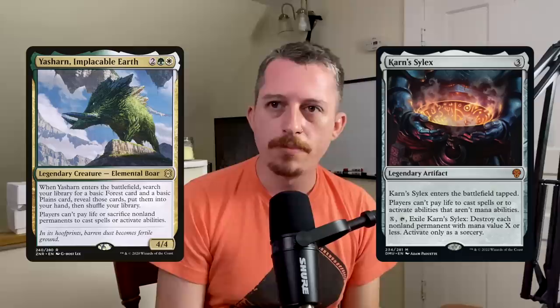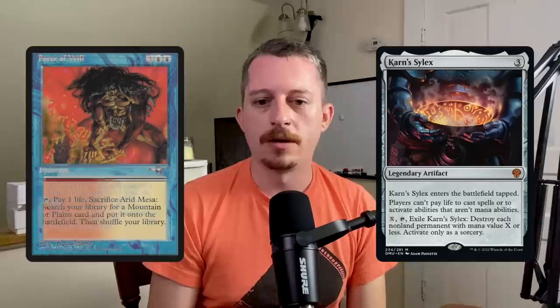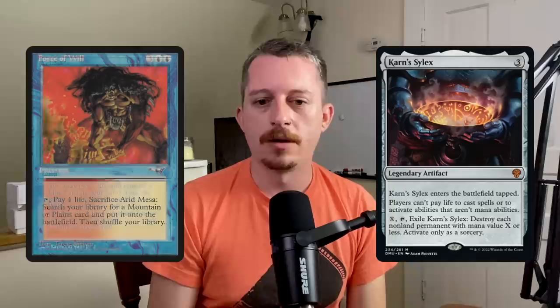Card number five is Karn's Sylex — a three-mana legendary artifact that enters tapped. Players can't pay life to cast spells or activate abilities that aren't mana abilities. You can also pay X and tap it to exile the Sylex and destroy each non-land permanent with mana value X or less, but only at sorcery speed. It doesn't shut off mana abilities, so it's no Yasharn — it doesn't kill treasures — but it still stops fetchlands and Force of Will. Now every color can wrath the board.